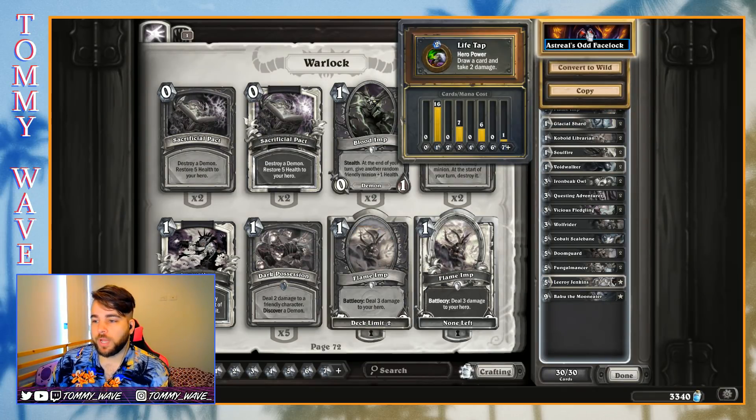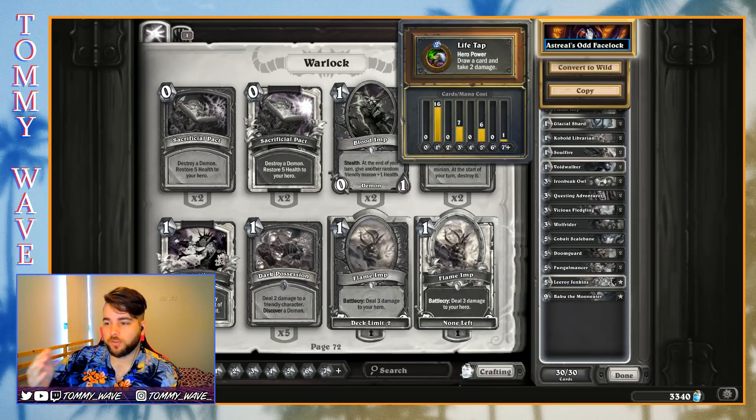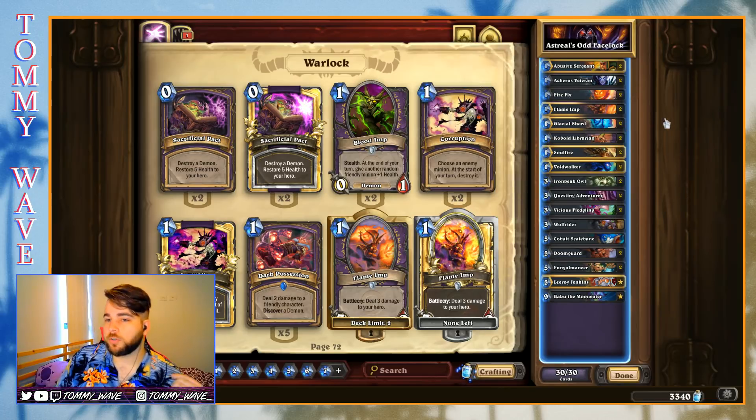Remember when we played the Odd Hunter last week — Flux Flasha's build — it was like fifteen or sixteen one-drops, thirteen or fourteen three-drops, and one five-drop which was Leroy. So a very similar kind of makeup there.